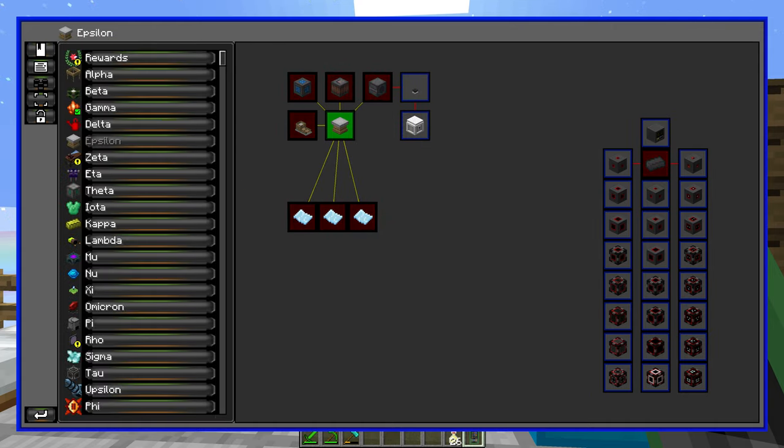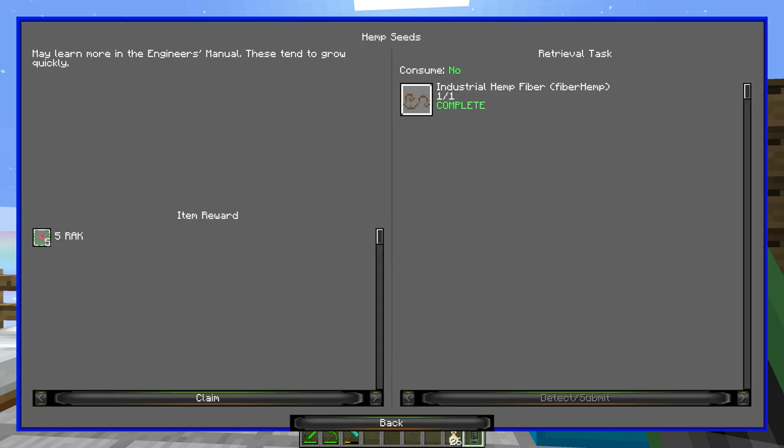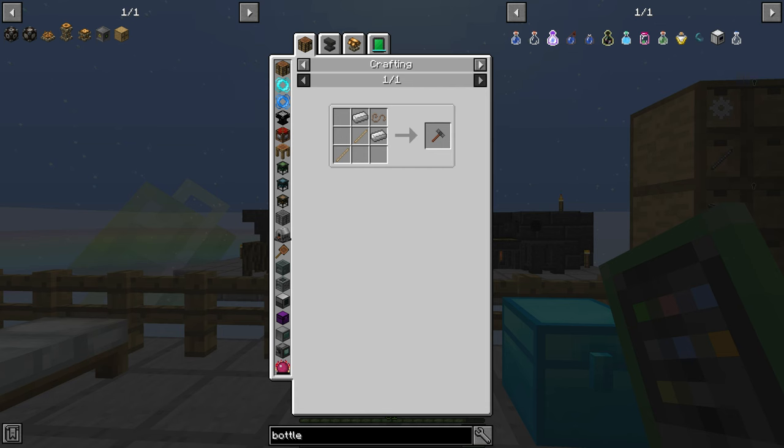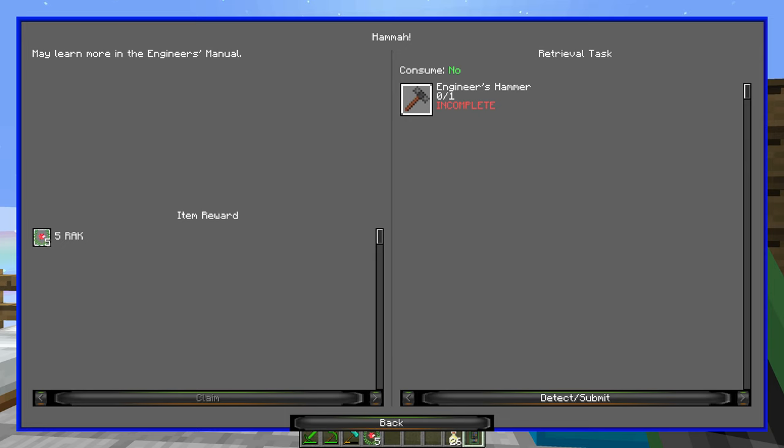I'm not sure if I'll use them — I'm fairly confident the top-end carrot is called the 48-carrot carrot. They're probably better than the notch apples — the gold-block apples — but those require nether stars, which is a bit excessive.